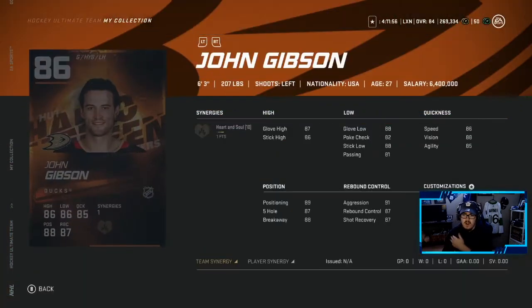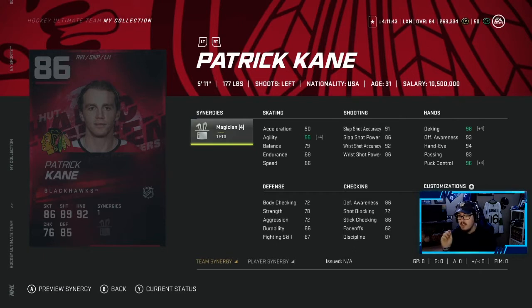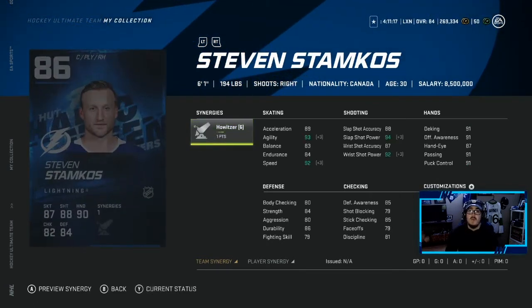Getting into the 86 overalls: John Gibson has a Heart and Soul synergy — goalies are wonky so if you want to buy him, go ahead. Patrick Kane with Magician — this card looks absolutely insane, it's a plus two from his base card, definitely worth it. Mitch Marner with Magician as well — I'm looking to pull this one when we open packs. His 84 is unreal so I can only imagine how good this 86 is. Steven Stamkos with Howitzer: 93 agility, 92 speed, 94 slap shot, 92 wrist shot power — this guy is the top of the 86s.